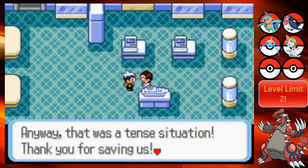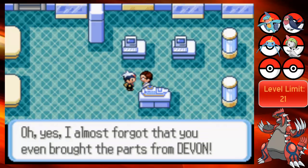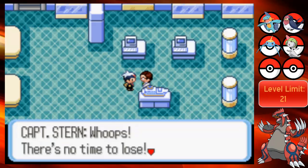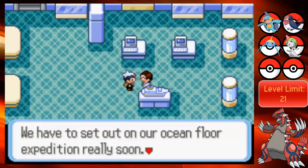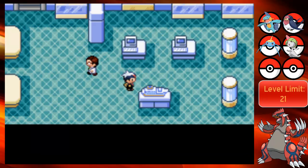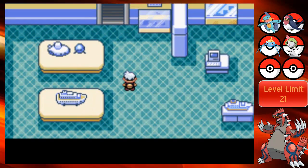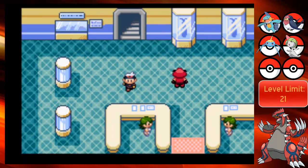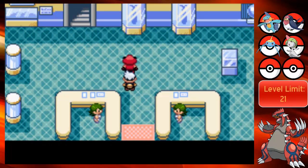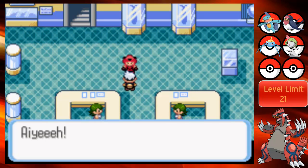That was a tense situation - thank you for saving us. 'I almost forgot that you even brought the parts from Devon.' We handed them over. 'There's no time to lose. We have to set out on our ocean floor expedition really soon. Thanks and excuse me.' I don't even get a reward? When I go back to Rustboro, I think there should be no problem getting a reward in the experience there.